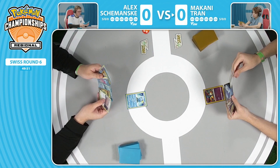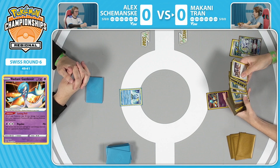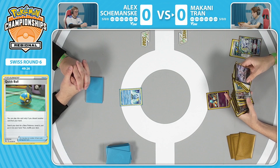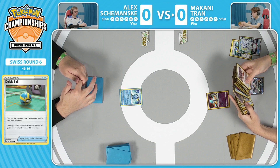Let's jump into round six of our Charlotte, North Carolina regional event here for the TCG. Both players are ready to go. We're starting over on Makani Tran's side with a Quick Ball. That Radiant Gardevoir is in the active position as of now. Radiant Gardevoir protects Makani's Pokemon from Pokemon V - it lessens the damage by 20, definitely a very helpful Radiant Pokemon. The math definitely matters, especially forcing opponents to use more Power Tablets to get knockouts on Arceus V-Star, essentially making it 300 HP.